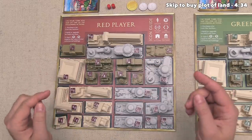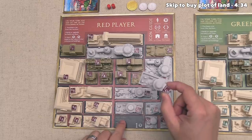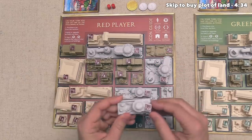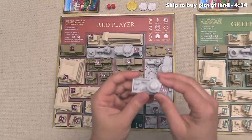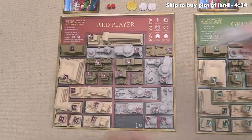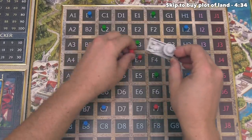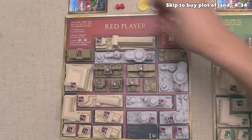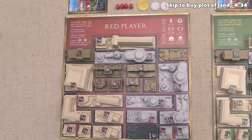We know that our options are building a single-size plot or a double-size plot in a line, and let's start off by constructing a pottery studio. This is going to increase our overall income, and getting money is certainly important to buy more plots. There is no cost to actually put these buildings out onto the board — we just spend money to buy plots. So let's add this to the board right over here, pull back both ownership markers, and we can see that we've increased our money income by one, plus a two victory point spot we'll generate at the end of each round.